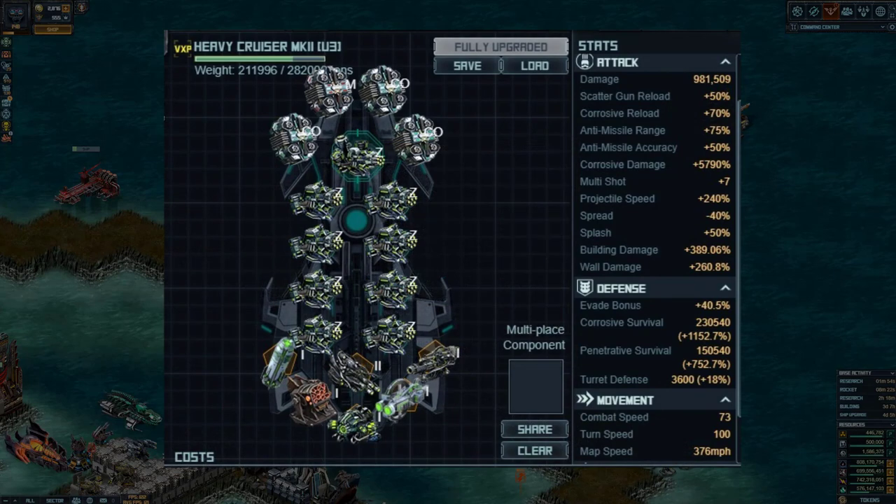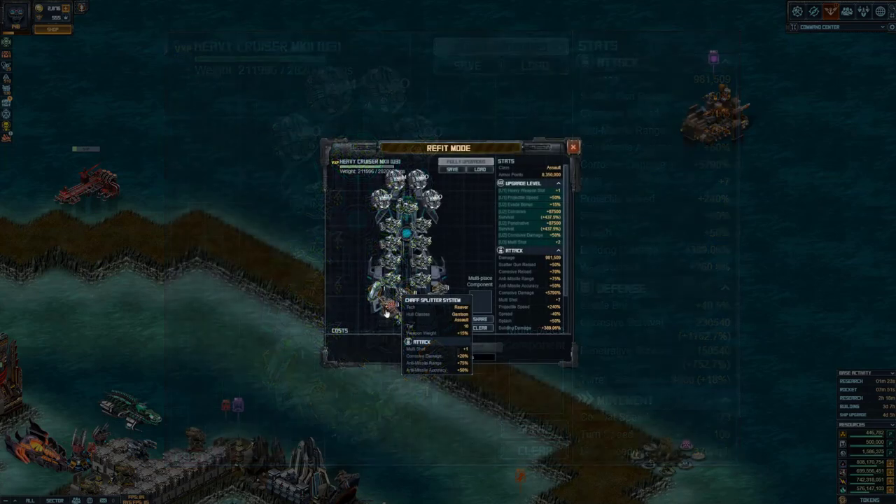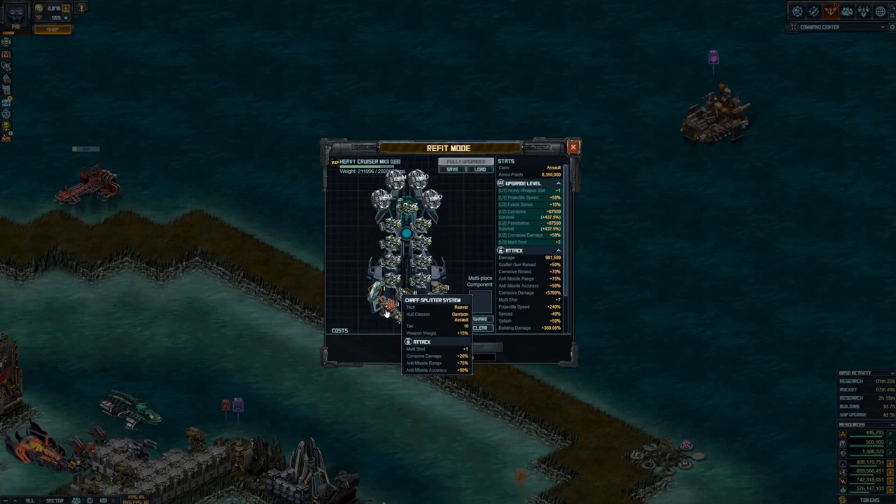There seem to be so many targets that you can't outrange, and they are also splash-based. So I've gone for the maximum amount of damage, particularly building damage, to try and kill the turrets as quickly as possible. I've also gone for maximum corrosive damage so I can kill the ships as quickly as possible. The drones are definitely going to be problematic — if you go for higher evade and less damage, you'll have a problem when the drones start splitting and you end up chasing them because they move around you and have a longer range.